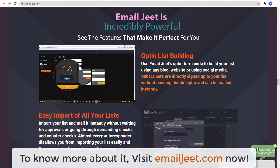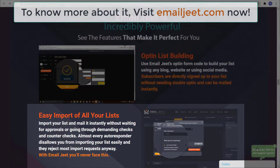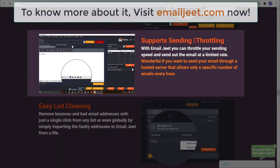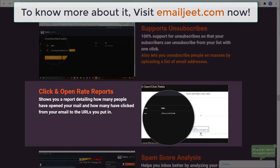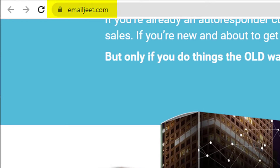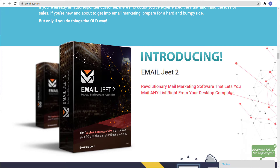EmailJit is incredibly powerful. It has opt-in list building, easy import of all your lists, you can mail multiple lists and list segments, it supports instant sending and scheduling, supports throttling, easy list cleaning, and also unsubscribes. It has click and open rate reports and spam score analysis. If you want to try EmailJit 2, just go to emailjit.com. And that is it for today's video. I hope you find it helpful. Thank you for watching, and see you on the next one.